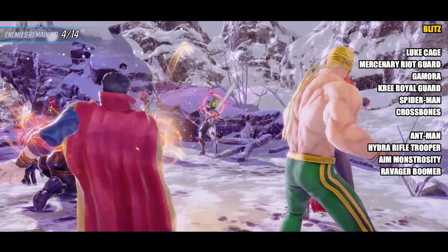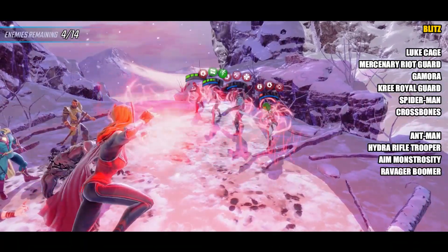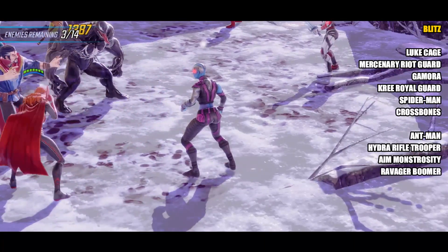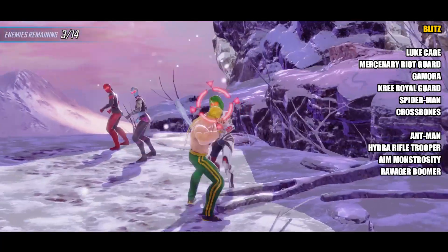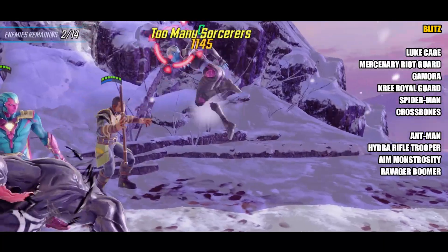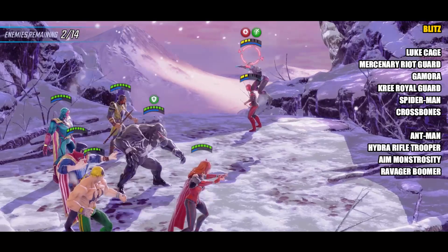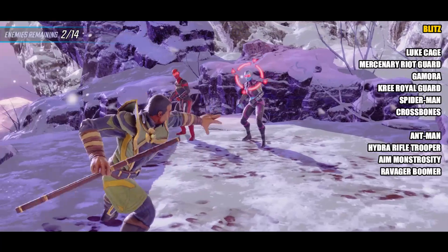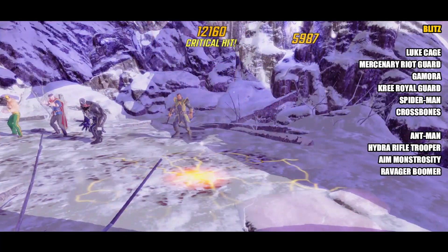If you get duplicates from orbs they can go towards Ultimate shards, which is really nice, and you can also get anywhere between 3,000 to 6,000 gold in them. The four remaining characters: Ant-Man is a much better character than many people believe — his two turns of ability block is pretty awesome and he's a slow as well. Hydra Rifle Trooper can be useful for the blaster challenge, and may eventually be needed if Red Skull is locked behind Hydra characters. Aim Monstrosity may lead into Modok eventually. Finally, Ravager Boomer — you really don't want to invest in him at all, because we can now farm Groot to get five characters to farm Star-Lord, so there's genuinely no need.